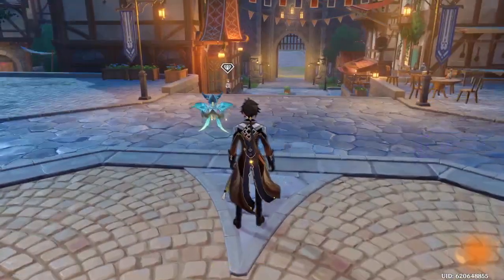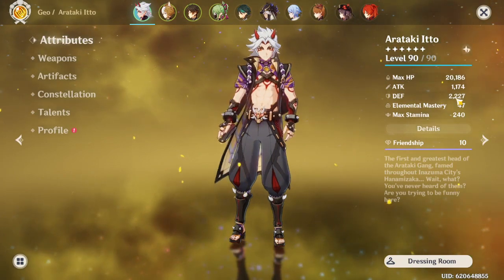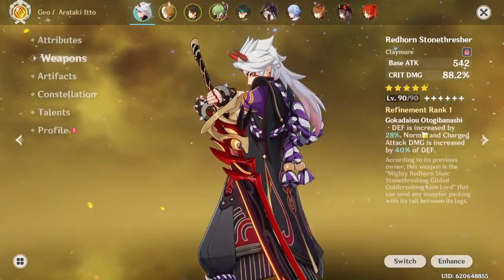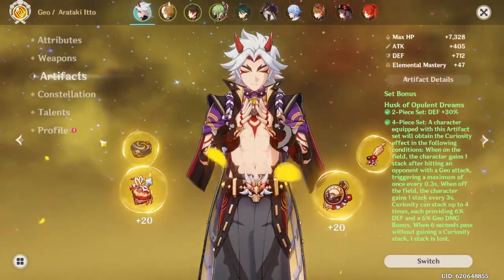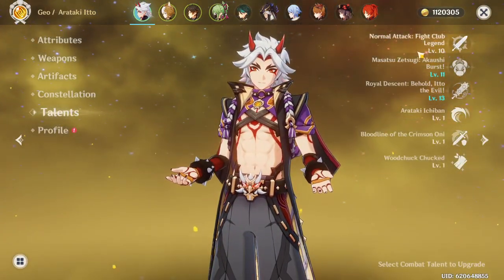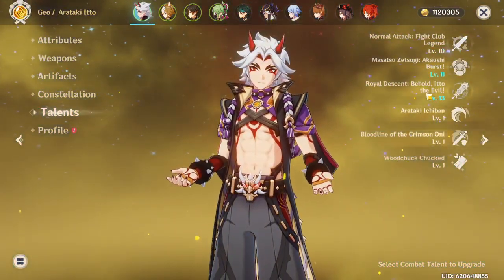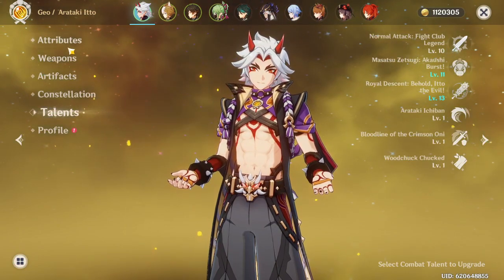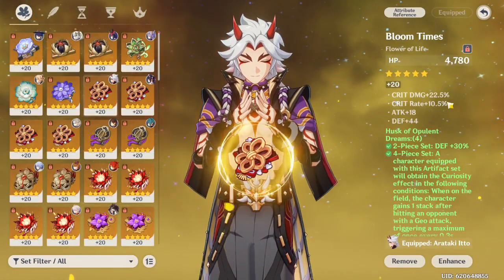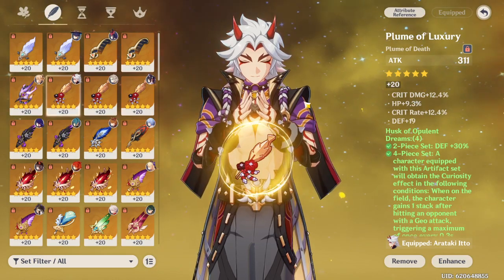My Itto is pretty well invested - 2200 defense. He's running Redhorn on four-piece Husk. Talent levels are 10/11/13, which is better than the 10/8/10 I get most of my DPS characters to. Starting off the artifacts, this piece has pretty solid crit value - around 40 - and another piece with about 30 crit value.